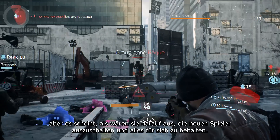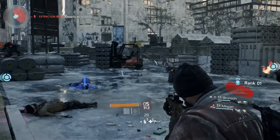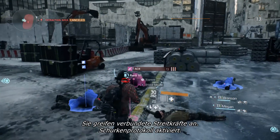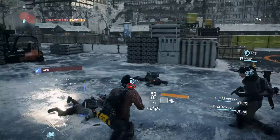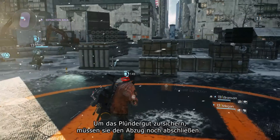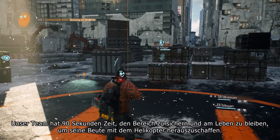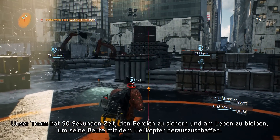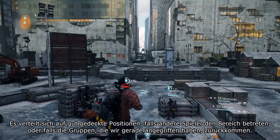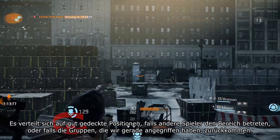It looks like the two groups can divvy up the goods they got from this rogue group — but it looks like our group has decided to just take out the new players and take all of the loot for themselves. Rogue protocol initiated. So now in order to secure this loot and make sure it's theirs, they need to complete an extraction. Our team has 90 seconds to control this area and stay alive to get their loot out when the helicopter arrives. You can see them fanning out into good cover positions here in case any other players come into the area or those groups come back.